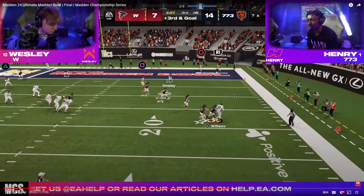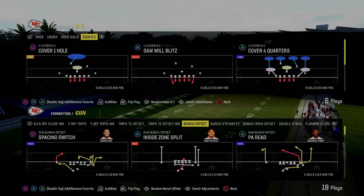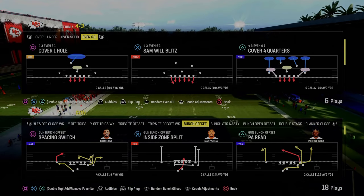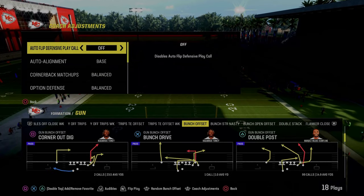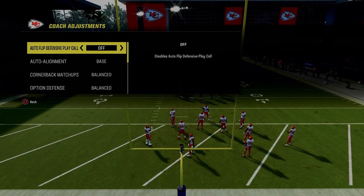Most people would play coverage in this situation. Henry ends up sending 6, and we get pretty much perfect defense — those nice cloud flats on the outside with that shaded down hook curl in the middle of the field, that man up on the slot receiving threat, and Wesley ends up throwing the ball away. This is truly one of the biggest plays in the entire game. So let's talk about Henry's red zone defense and what makes it so effective. We were in the Kansas City Chiefs defensive playbook. If you want to get my entire 6-1 defensive e-book, it's going to be linked in the description.